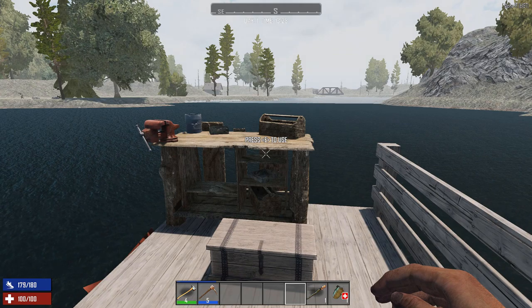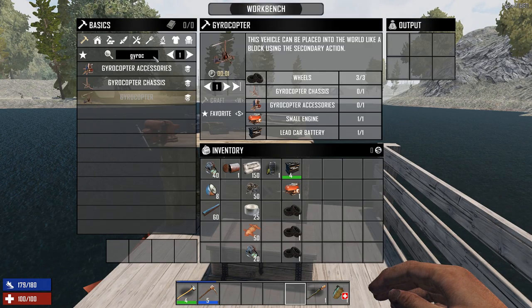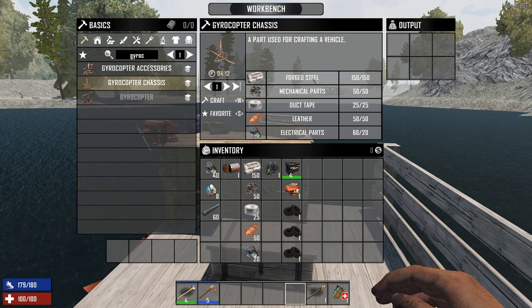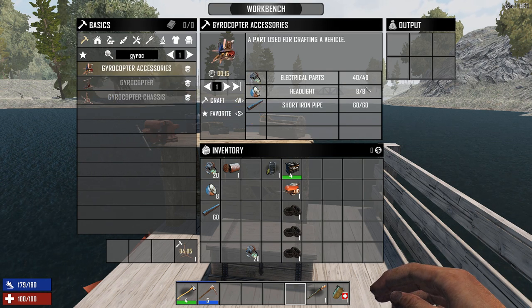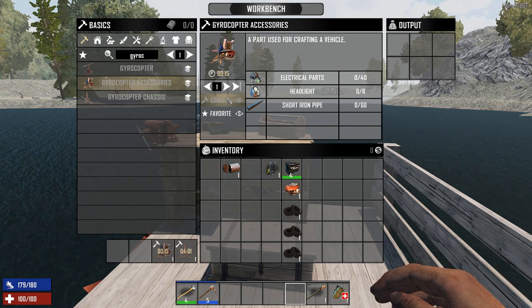Once you've done that, you need to start gathering equipment — and you need a lot of it. For the chassis, you require steel, parts, duct tape, leather, and more. For the accessories, you need even more stuff: more parts, headlights, and short iron pipes. These are going to take a while to craft.